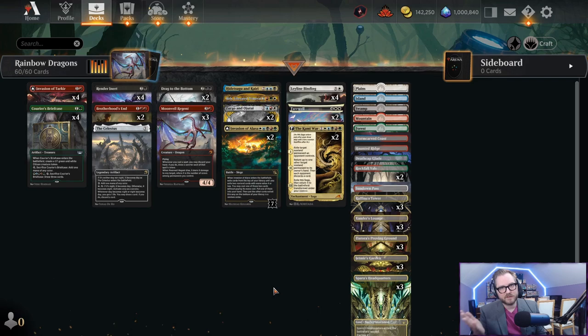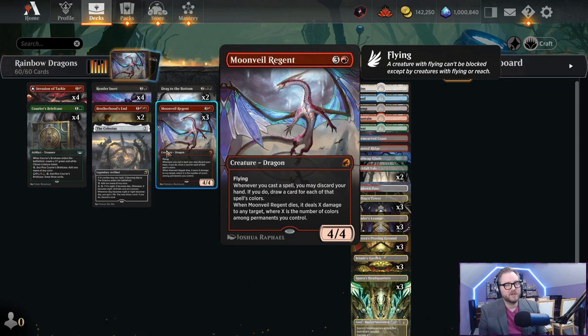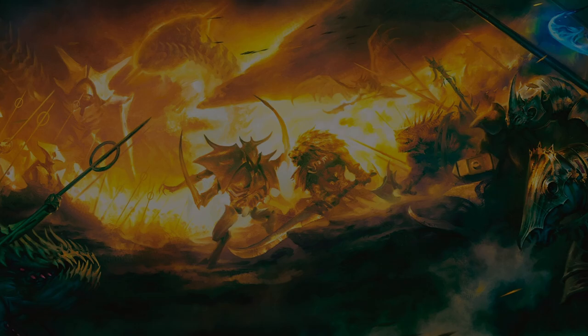If you see some cards that aren't in the deck anymore, don't worry about it. Notably, Moon Veil Regent - I figured that one out as I went and it became an all-star. You'll see that. Let's get to the games, but before we do, please be sure to like this video and subscribe to keep seeing this content every week.